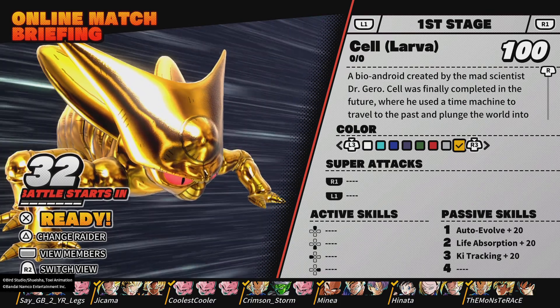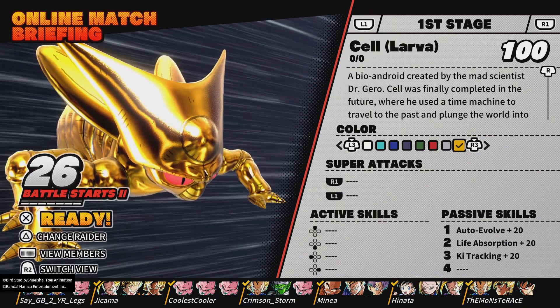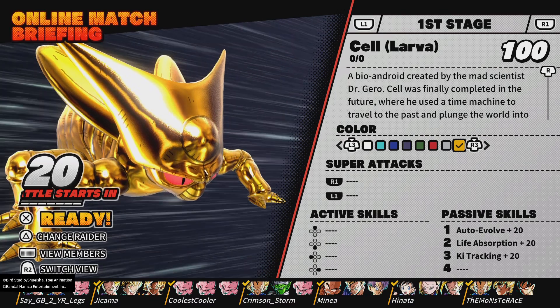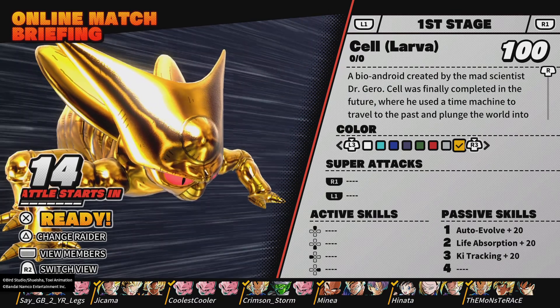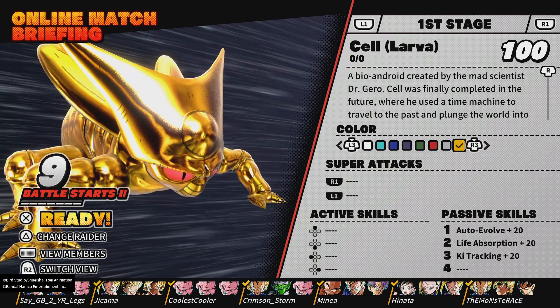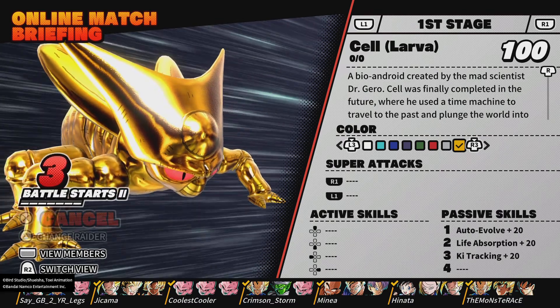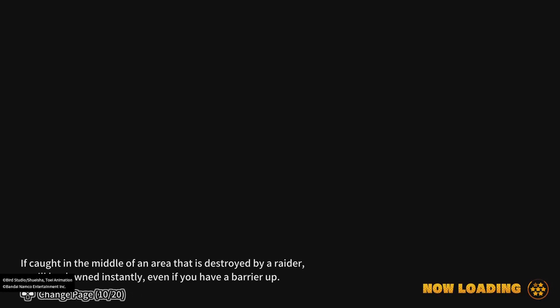Cell got buffed — his health is better, and his cooldown for after image has decreased from 29 seconds to about 21, so that's a major buff right there. I'm more curious to see his health though, because his health is horrible and Cell doesn't really recover health when he absorbs civilians, unlike Majin Buu.